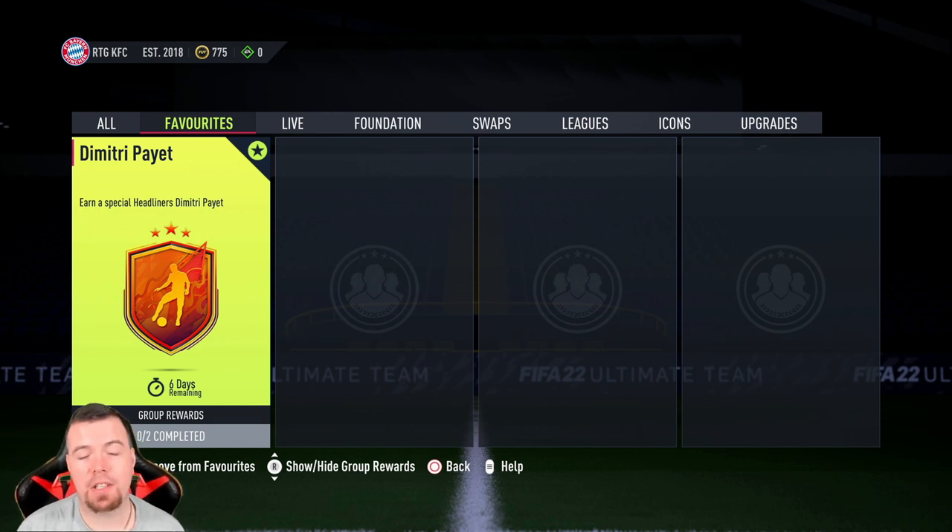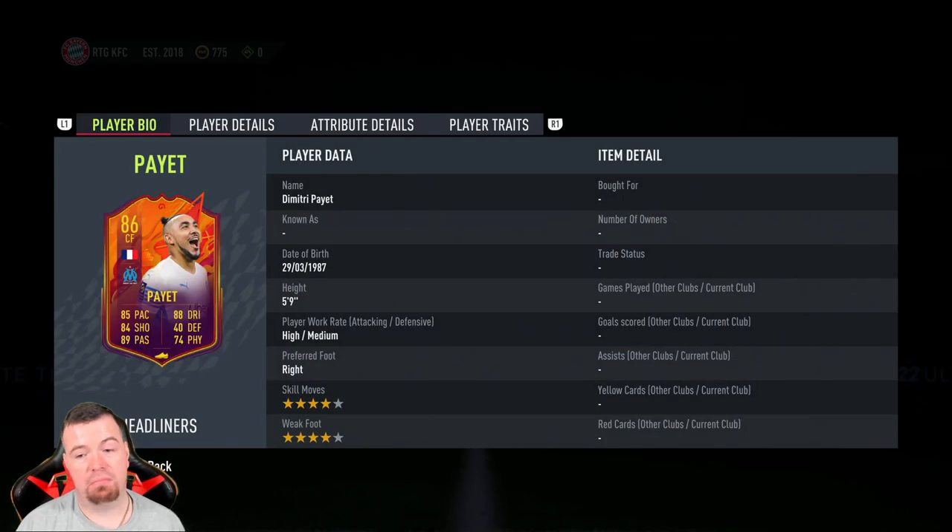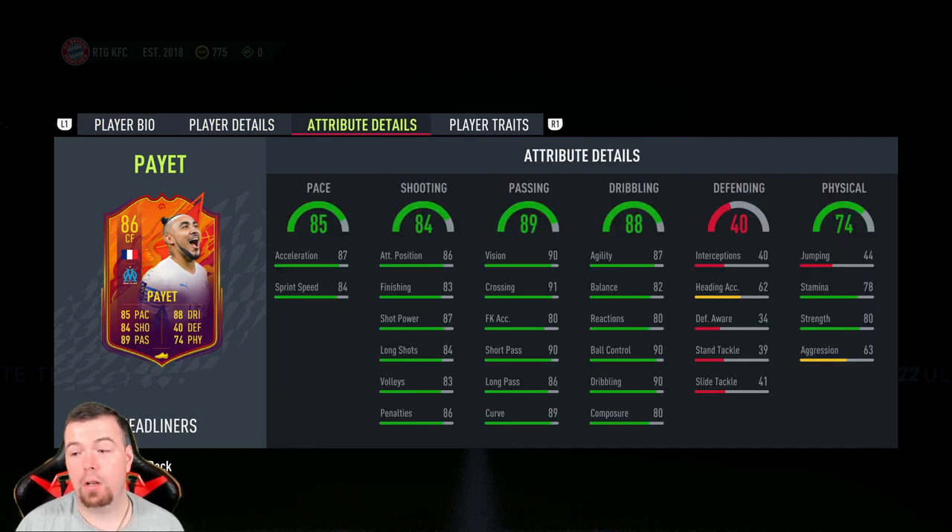Welcome to another Headliners SBC. Today, unfortunately, we have one of the most overpriced SBCs we've seen for a long while — Dimitri Payet's Headliner card. Yes, it can get upgraded to an 87-rated card. It's an 86-rated center forward with 85 pace, 84 shooting, 89 passing, 88 dribbling, 40 defending, 74 physicality — high/medium work rates, four-star four-star. In-game stats are not terrible.